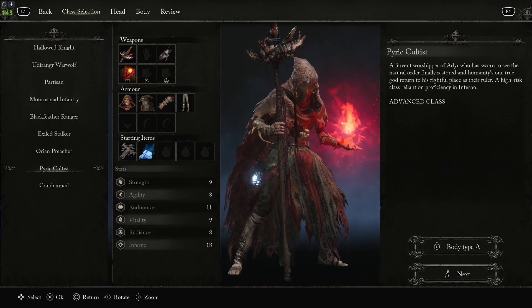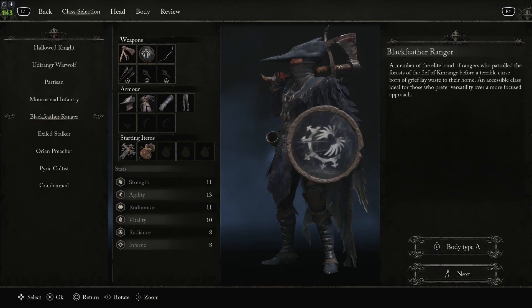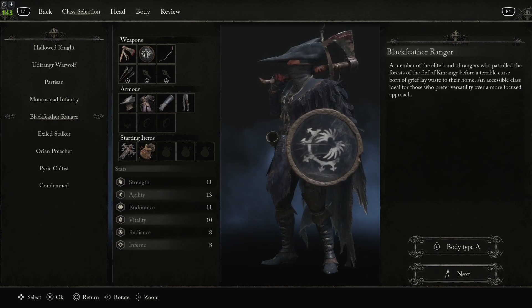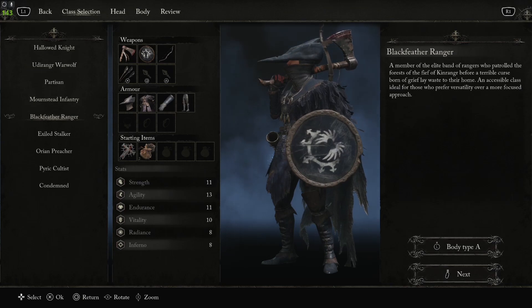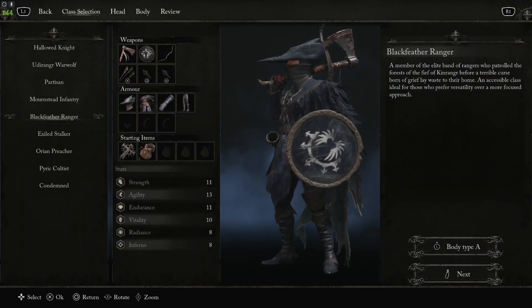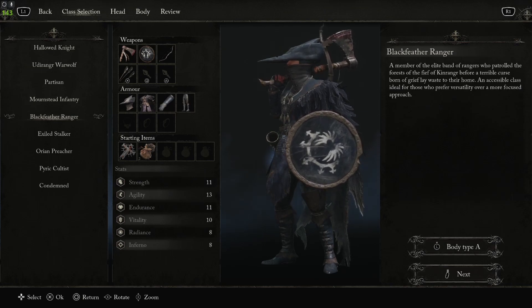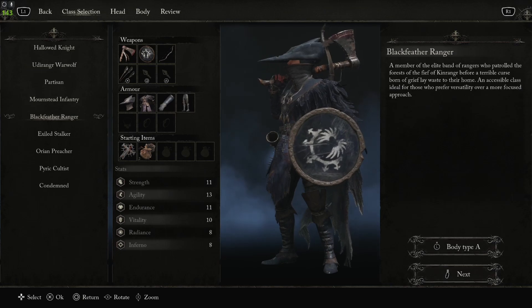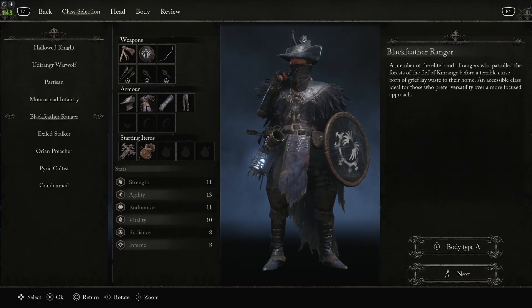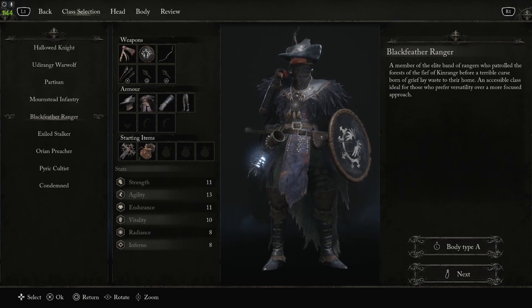Now for dexterity agility builds, you have two options. The first is the Black Feather Ranger — probably the best overall class. It's the safest because you start with a shield and bow and arrows, and the axe does a lot of damage. The Black Feather Ranger is also perfectly set up to be a ranged class. Ranged attacks are actually good in this game — they do solid damage — and the ammo system enables you to really play into being a ranged player. So if a ranged play style entices you, go with the Black Feather Ranger.